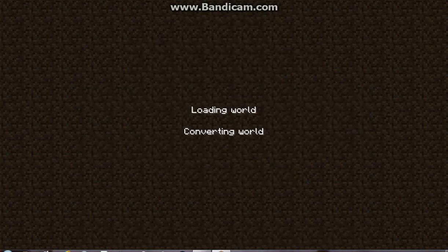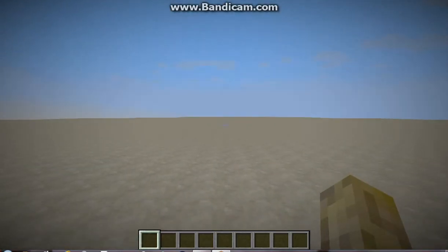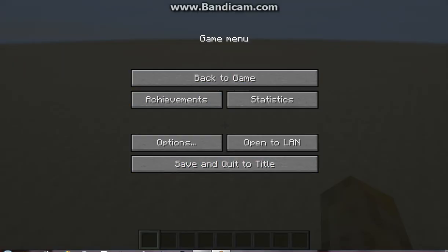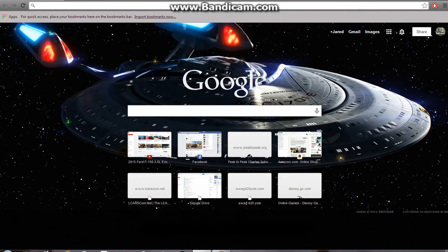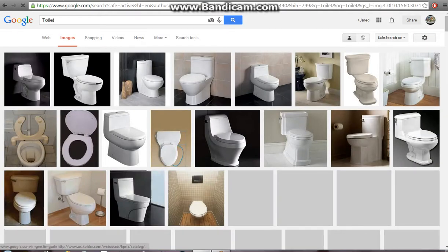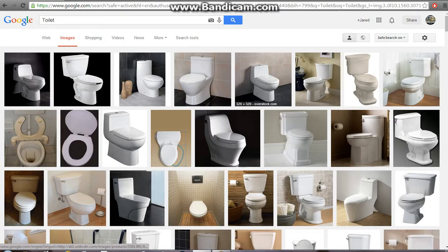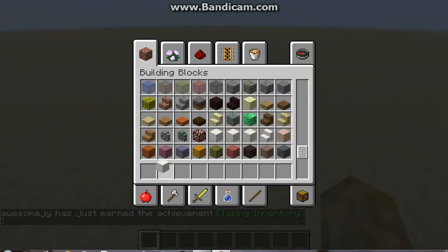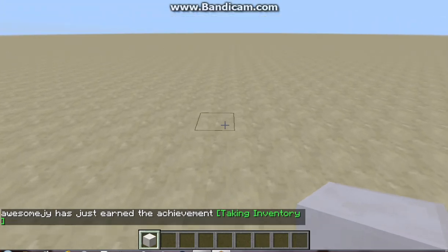I'm going to leave the structures on. So basically what I'm going to do is show you how I do it, because it may seem easy for me. First, you're going to think of what you want to make. I just want to make a toilet right now, so I go into Google Images and search toilet.